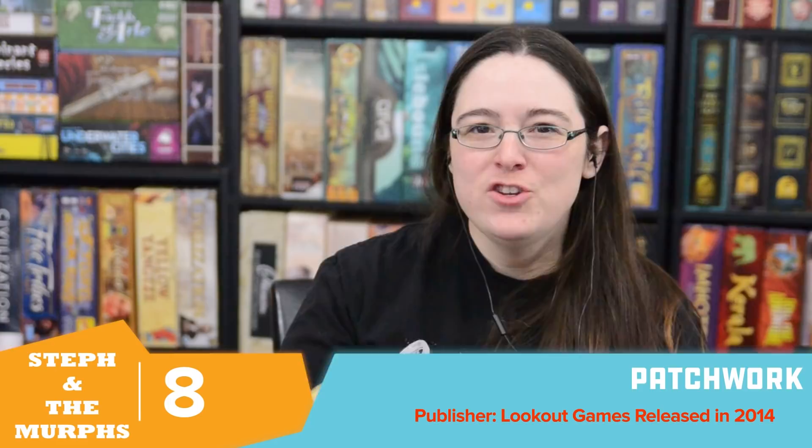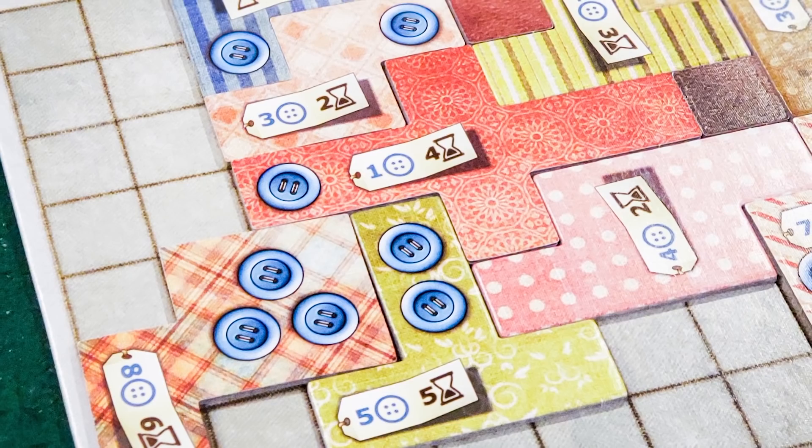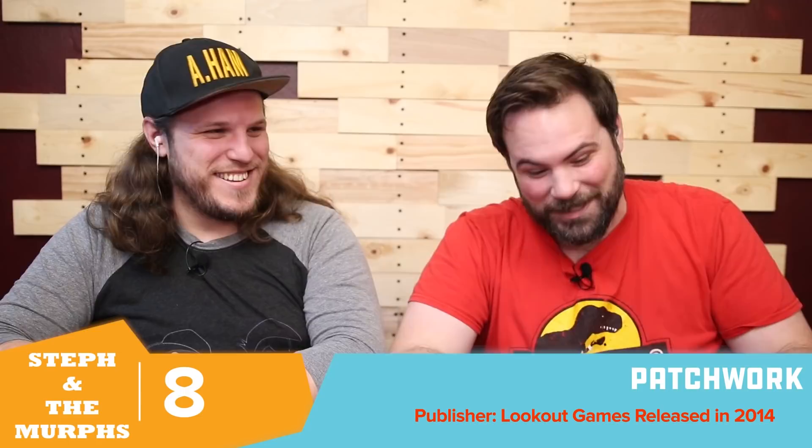The battle over those little one-by-one leather scrap tiles is so contentious. I'll play with my partner and she'll get four out of five of them and I'm just furious. She beats me a lot at it. I probably make terrible choices because I want those one-by-ones and then it's like, well, now what? It's brutal — about as brutal as quilting is in real life, I'm sure.